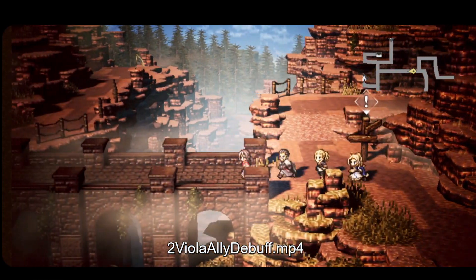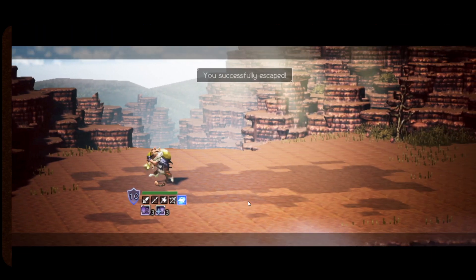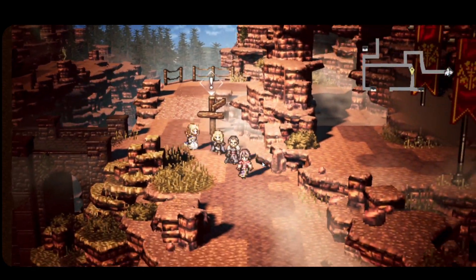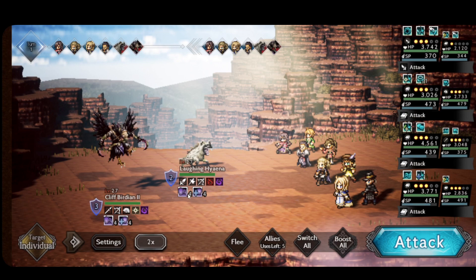Let's take a look at this video. This shows Laura carrying Sofia's A4 accessory. Sofia's A4 accessory imparts ice defense down for three turns, and Laura's own passive imparts magic defense down for three turns. When we pair Laura with Viola — remember, in this setup Laura is the one carrying Sofia's A4 accessory — you see that in this encounter the number of turns of the magic defense down increased to four, as well as the ice defense down.